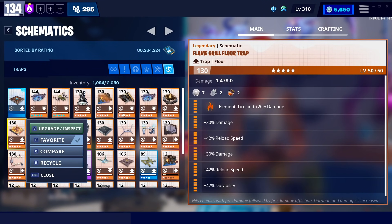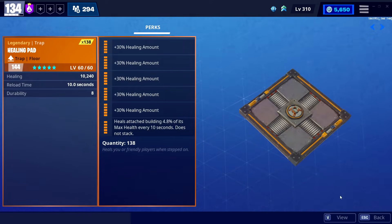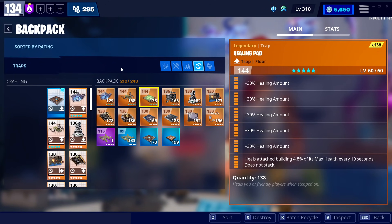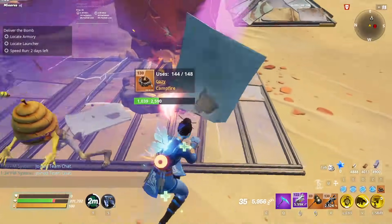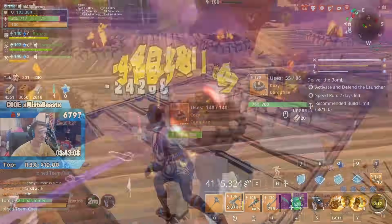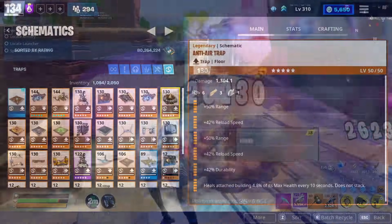Now for floor traps — the flame grill trap, just recycle it, it's useless. The cozy campfire and healing pads are very useful. I use some supercharged healing pads — these give about 400,000 health to a full party capable of beating the Storm King. Healing pads are quite expensive but very useful at healing you instantly. I prefer campfires in normal missions — they're extremely cheap to craft, and placing a couple at once is a great way to heal over time. You cannot heal from more than two at a time, but they're great for healing yourself and teammates, and they also affect defenders. So if your defenders are taking a lot of heat, throw down a cozy campfire.